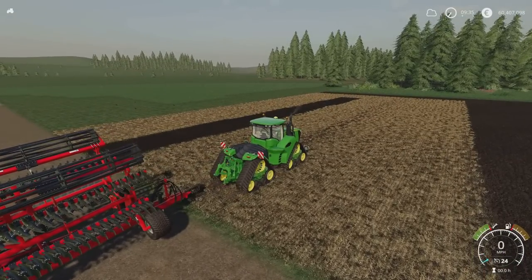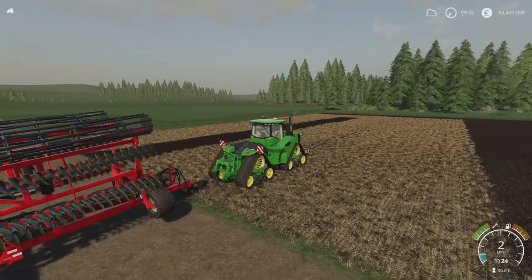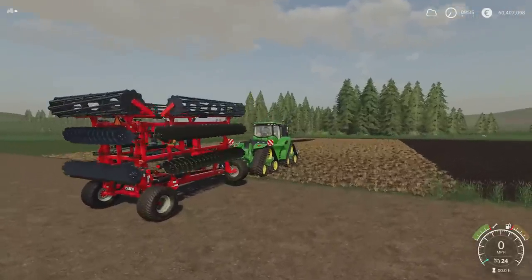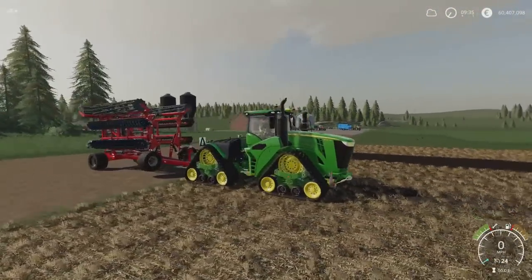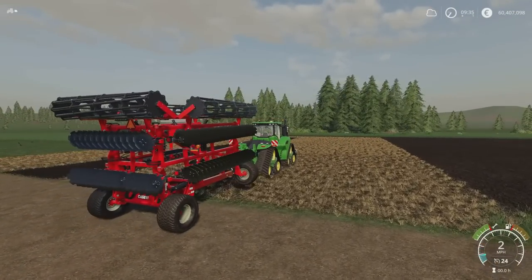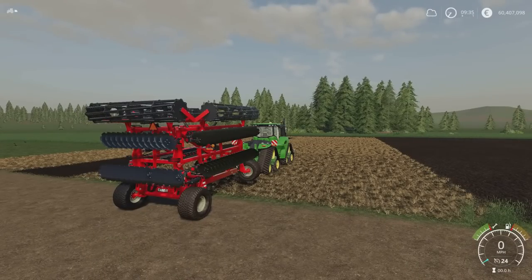If you're wondering on console where I got the John Deere 9RX from — this is part of the Borgo DLC. If you get the Borgo DLC you get the 9RX as part of that. The tractors have got 600 horsepower plus.